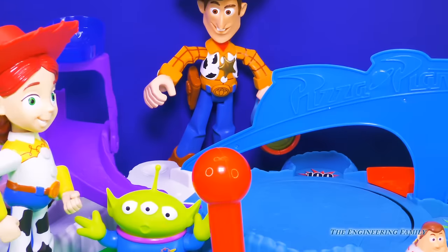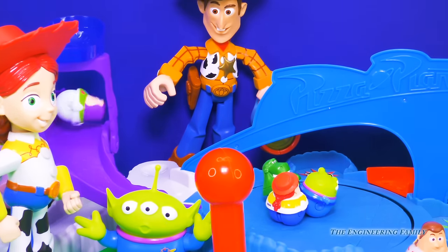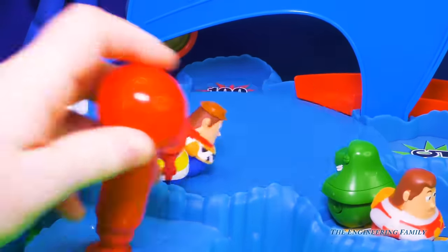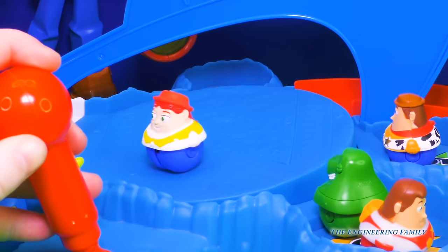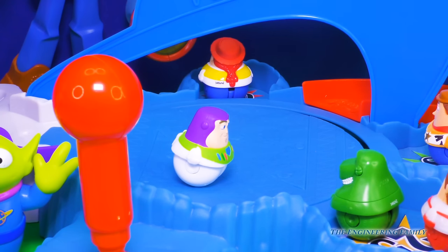Here we go, here they come! Here's Jessie, and the alien, in comes Rex, and Buzz Lightyear, and Woody! Now they're all ready for some action — and away they go! It looks like the alien found the escape route! And Jessie made it — 100 points! That's awesome!